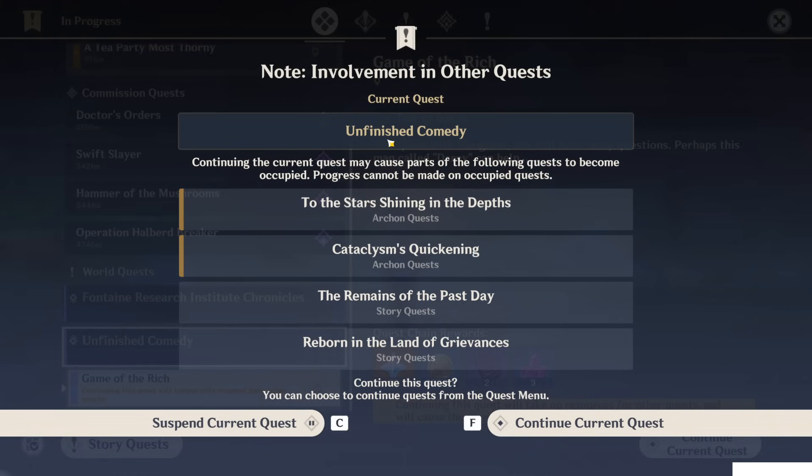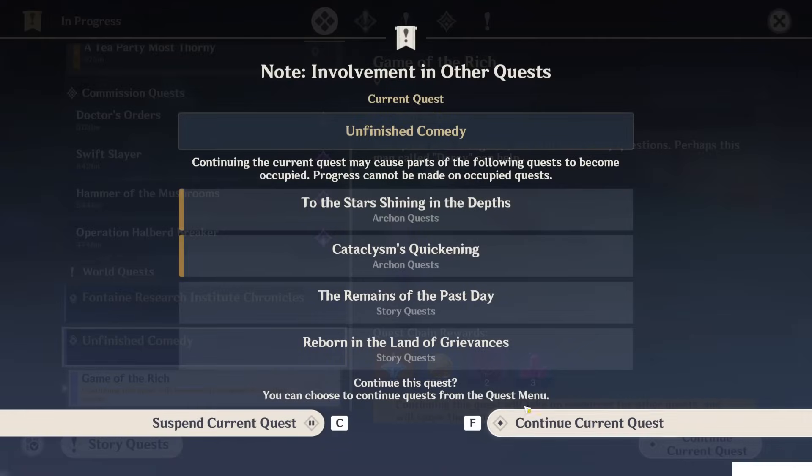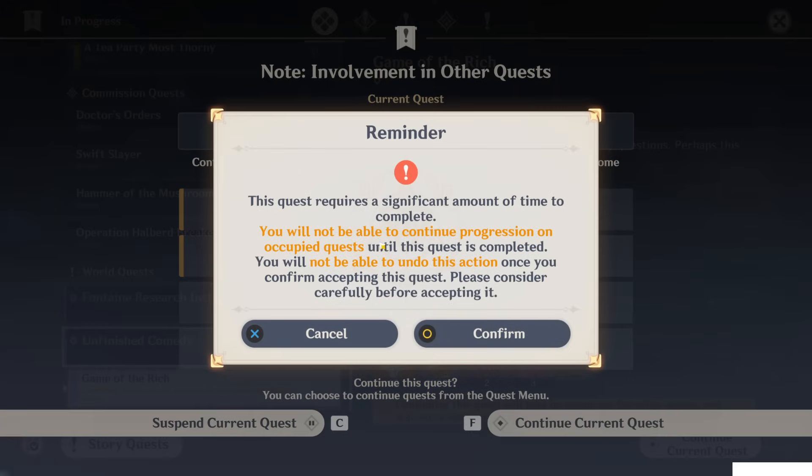Basically, if you do the world quest, you cannot do the Archon quest. You cannot do 'Remain of the Past Days', you cannot do 'Reborn in the Land of Grievances'. This quest requires a significant amount of time to complete. You will not be able to continue progression on the occupied quest until this quest is completed, and you will not be able to undo this action once you confirm.